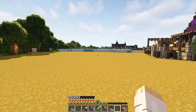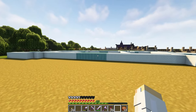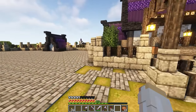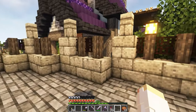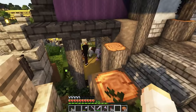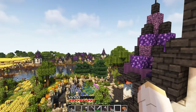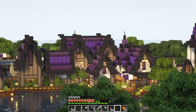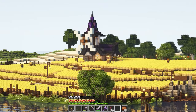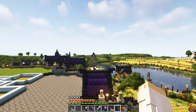Up here we have where we're going to be building our keep. I already made a layout with wool, so we'll be filling that in with stone bricks soon. But first, let's get a look at what the current plan is. A quick look over at our village and this beautiful field that took a long time to plant. Over there we've got a small little caravan area, but we'll be taking a closer look at that later on.